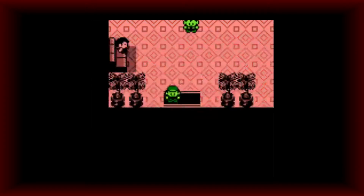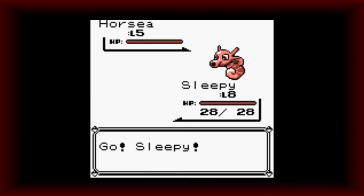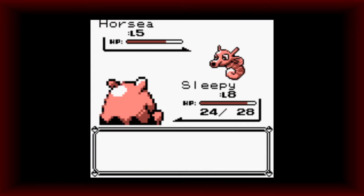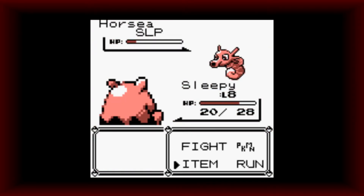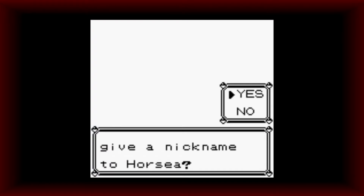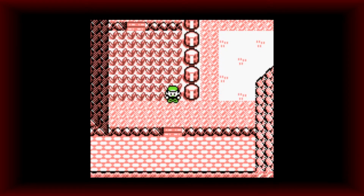Alright, let's go get an encounter over here. Hypnosis is pretty good — let's put you to sleep. And then Pound. Do another Pound or two. I hope I don't crit. Okay. And Pokeball. Perfect. The nickname can be 'Ney.' I think it's got Bubble and that's it. Not bad stats though. Let's go heal up.